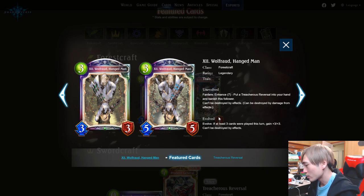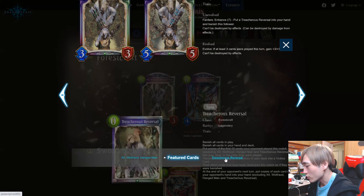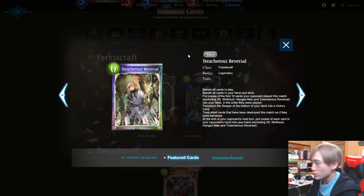The can't-be-destroyed-by-effects clause isn't too relevant since there aren't many destruction effects. Your opponent could probably just trade into it. In some games it might win you the game on the spot, but a lot of the time your opponent can deal with it, so I'm not too impressed. Of course, cover cards tend to be broken, but we'll see.